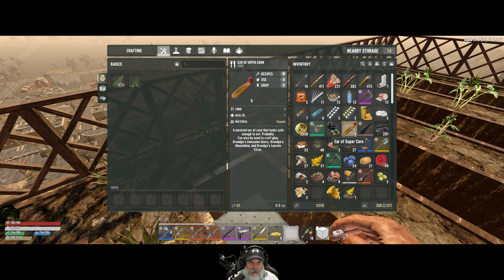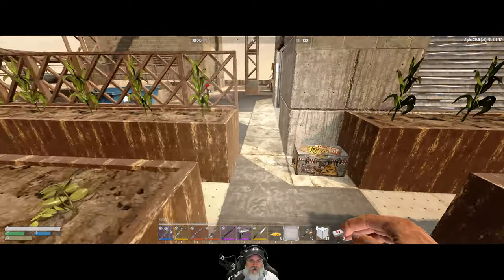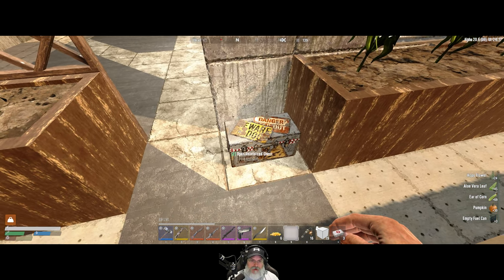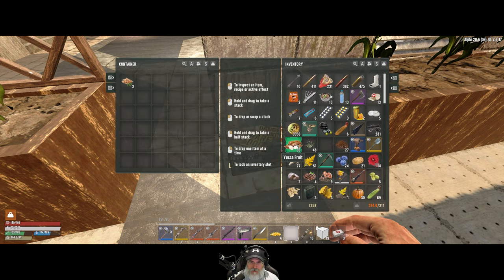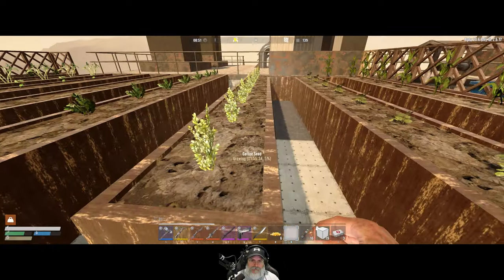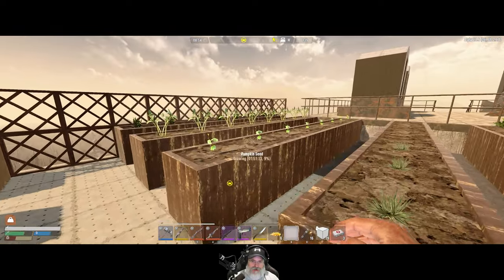We don't use super corn to eat - we use it to craft other things. Interesting. I mean, I've had it before but I couldn't quite remember what we actually did with it. This is all fresh stuff - I'm going to pull that stuff out, but anything that's a seed we'll just put back in here for now, because we don't really need those now. Did I forget to do shrooms? I forgot to do shrooms. I wanted to do two rows of shrooms because of vegetable stew in particular.